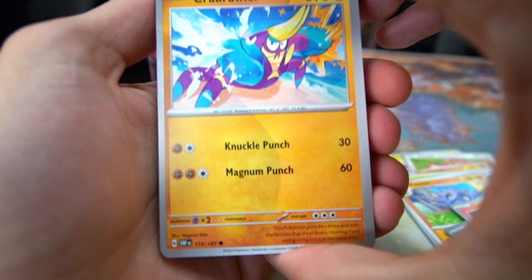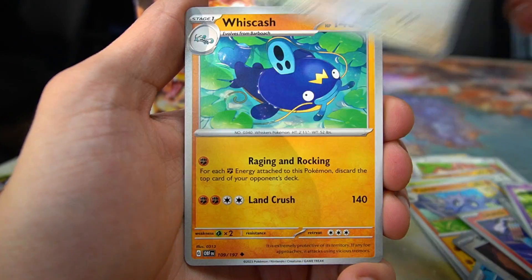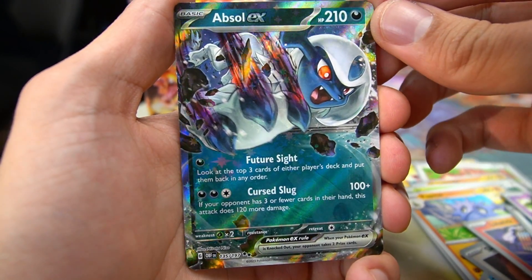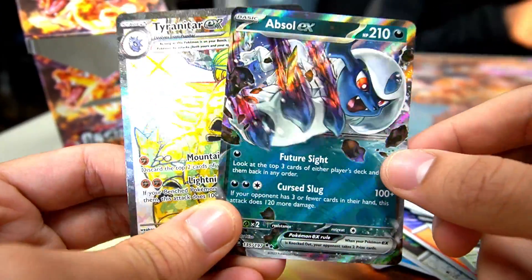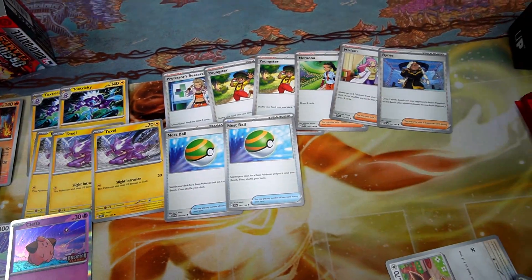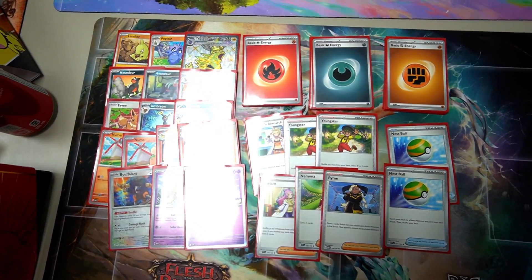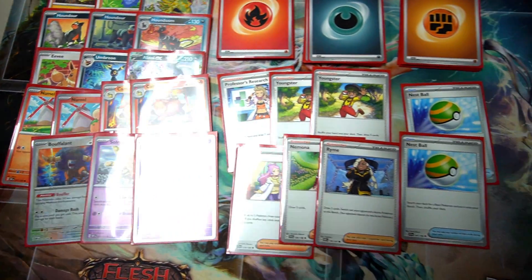Last pack — can we get back-to-back bangers? We got Crabrawler, Clefairy, Townstore — very good stadium, take it out of your bulk — Kangaskhan, Whiscash, Floatzel, Umbreon, Iron Hands, and an Absol EX. Our box was actually pretty cracked. Our best two pulls were the Absol EX and the Tyranitar EX. Now we're going to lay the deck out. I'll show you guys what the original 40 looks like, and then we're going to put all the extra cards from these booster packs into the 40-card deck.